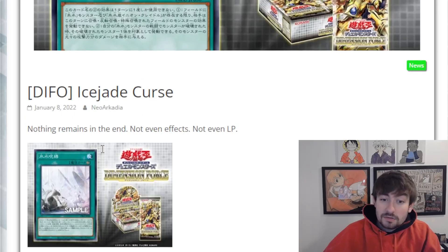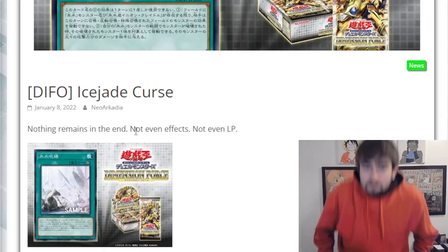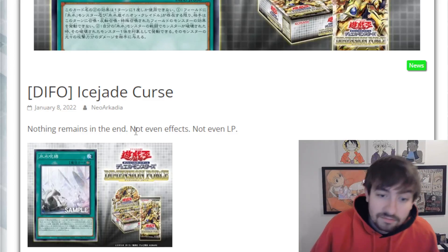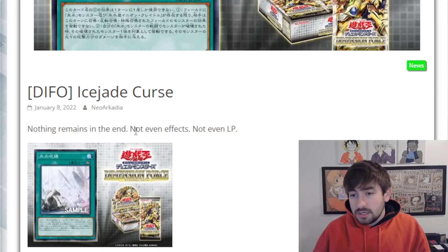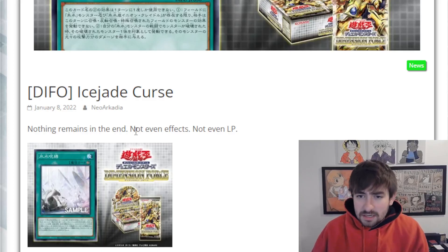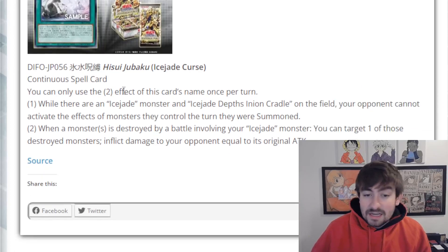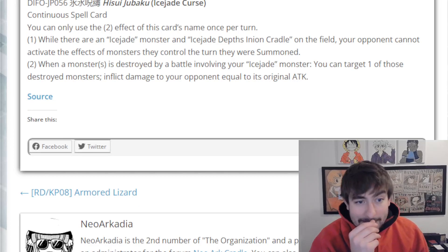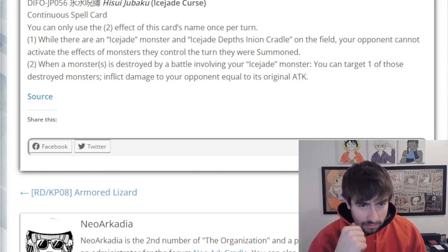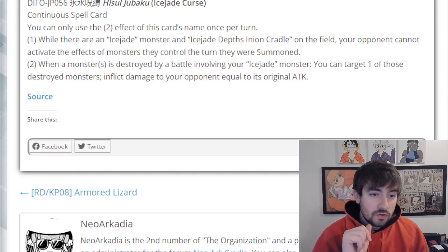So today we're starting off with Ice Jade Curse. Really nice that we're seeing more Ice Jade stuff. The first wave of support seemed interesting — they had a Rota and generic water synergy, but it definitely didn't do much. The second wave actually gave them a Stratos-type monster, an actual decent trap interruption, and some other big monsters. This is Ice Jade Curse — it's a continuous spell, and you can only activate the second effect once per turn. The first effect reads: while there are an Ice Jade monster and Ice Jade Depths Ineon Cradle on the field, your opponent cannot activate the effects of monsters they control the turn they were summoned.